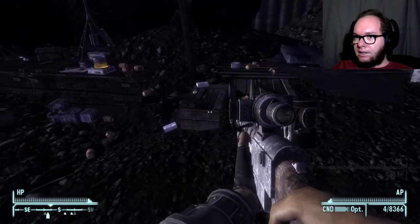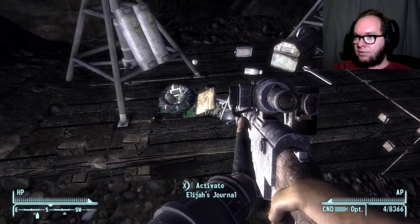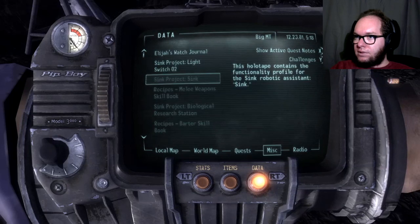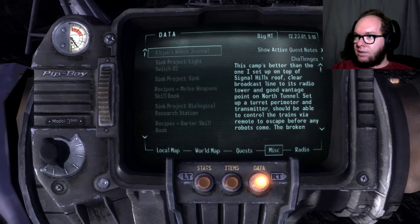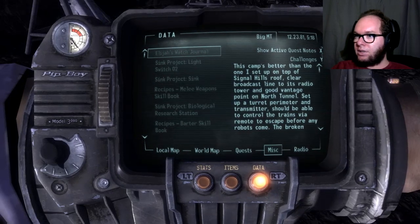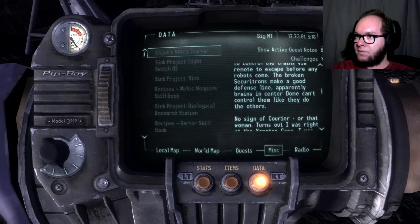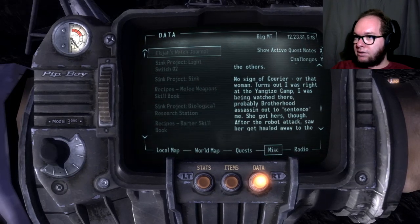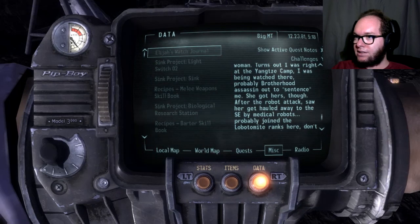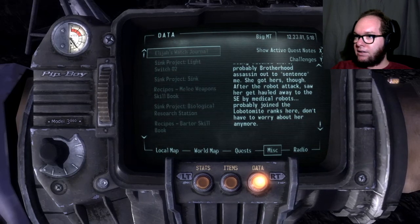This is likely the last place that Elijah made camp. Elijah's journal! "This camp's better than the one I set up on top of Signal Hill's roof. Clear broadcast line to its radio tower and good vantage point in the North Tunnel. Set up a turret perimeter and transmitter. Should be able to control the trains by remote to escape before any robots come. The broken Securitrons make a good defense line. Apparently, brains in the center dome can't control them like they do the others. No sign of Courier or that woman. Turns out I was right about the Yangtze camp — I was being watched there. Probably Brotherhood Assassin out to sentence me. She got hers, though. After the robot attack, saw her get hauled away to the southeast by medical robots. Probably join the lobotomite ranks here. Don't have to worry about her anymore."